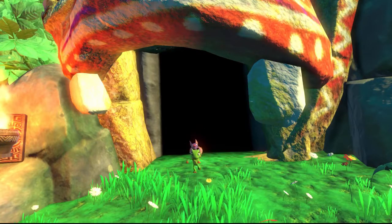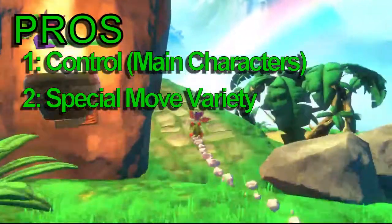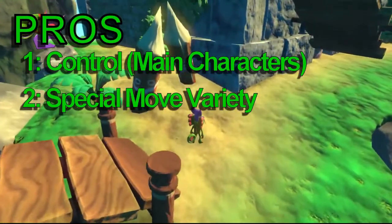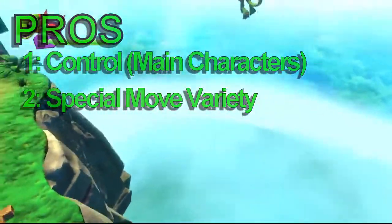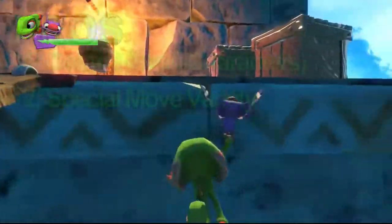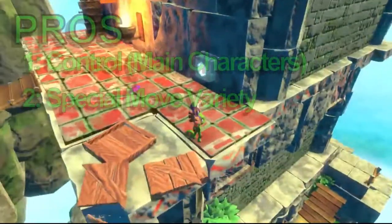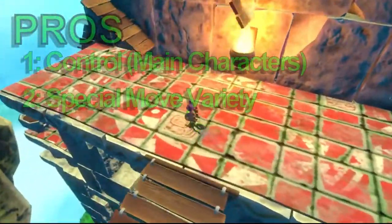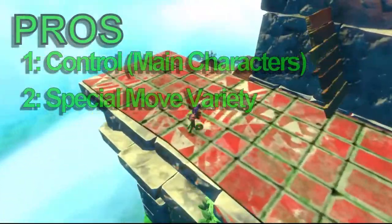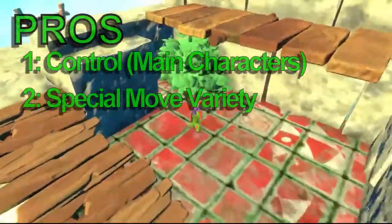Number two, another good thing is the amount of moves that you can learn. I count about 13 moves that you can learn from Trouser — everything from a simple attack to the high jump, flying, rolling, the different sonar moves, the spin dash, invincibility, the tongue grapple, the ability to eat those egg things and take their type — make yourself shoot water or electrify yourself so you can charge things up. The game has lots of moves and uses them almost all very often. It keeps the gameplay somewhat fresh because you are kind of forced to use all these different moves.